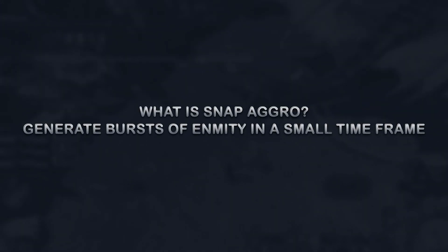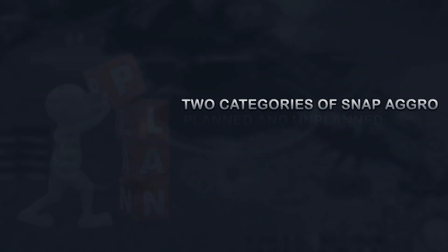So what is snap aggro? Simply put, snap aggro is generating the most amount of enmity in a small window of time. It can be used in two categories: planned and unplanned.